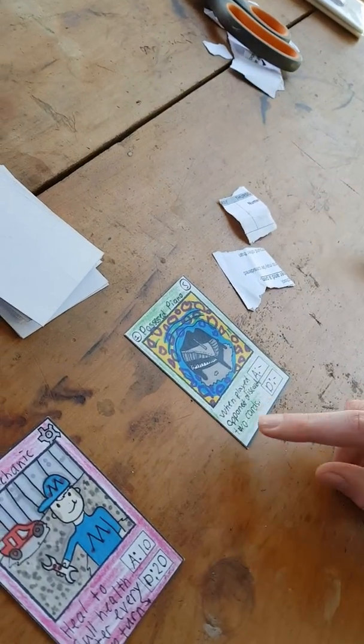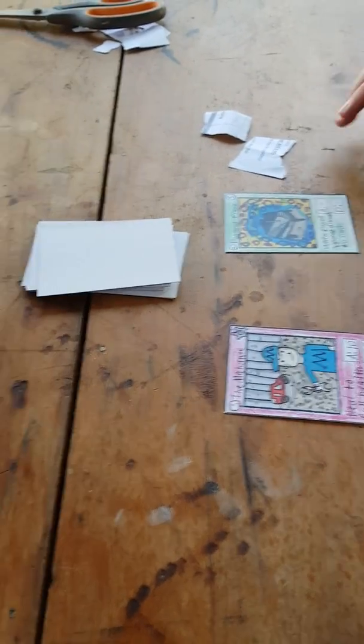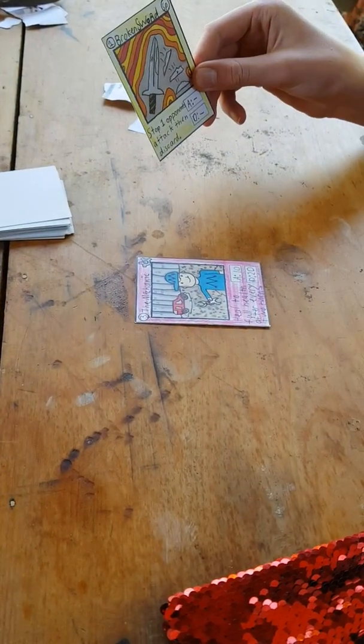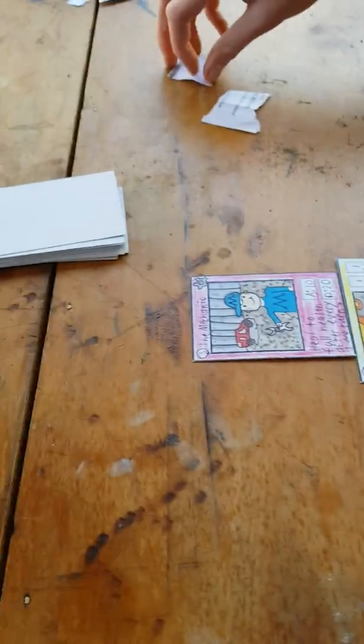It's my turn. I'm going to draw and play Possessed Piano for one token. When played, the opponent discards two cards from their hand — those two cards go to the bottom of the deck. I'm then going to play Broken Sword. It stops one opponent's attack, then goes to the bottom of the pile — that goes behind the Mechanic. I put that one token back.